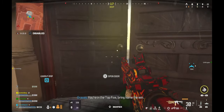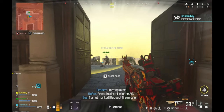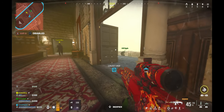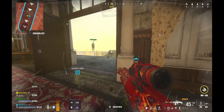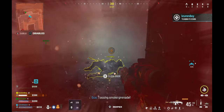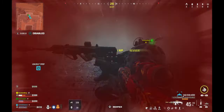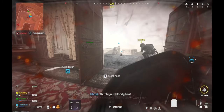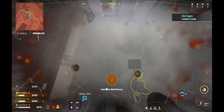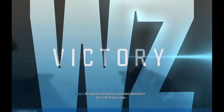You're in the top five — bring home the win. Planting mine. Hostile deploy the mosquito. Tossing smoke grenade. Enemies are dropping into the area — watch the skies. Using tear gas. All stations — no enemy movement detected at this time. Area is clear.